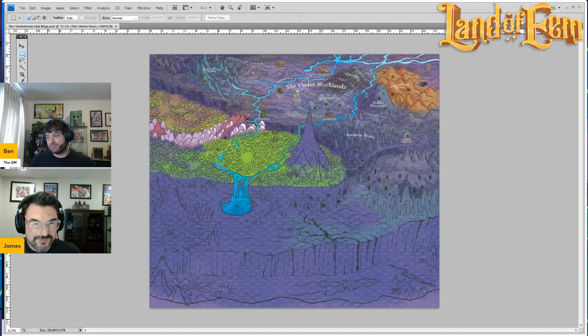Now we're releasing the Under Mucklins map so you can play and actually know where all the things are, how they interact with each other, where all the locations are.